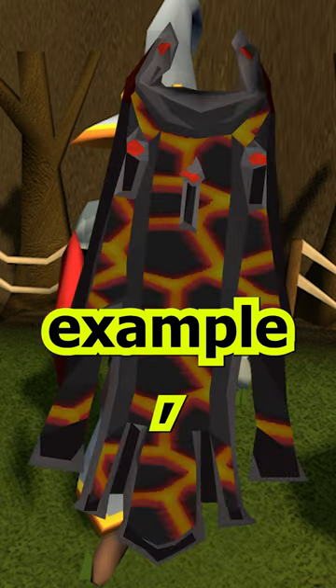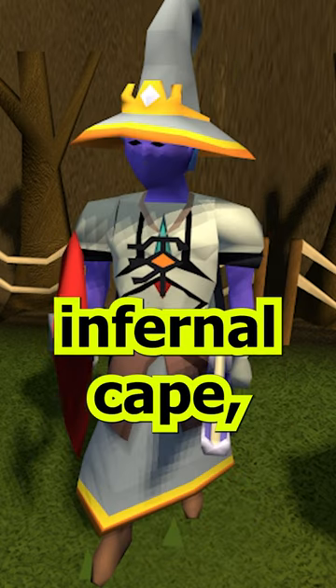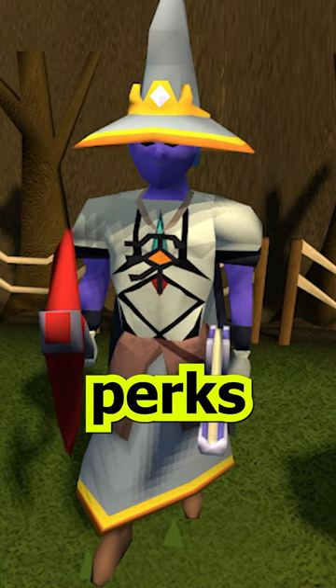The Infernal Max Cape, for example, mirrors the stats of the Infernal Cape, but without any teleports or perks.